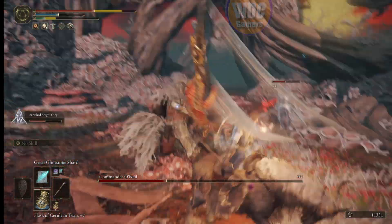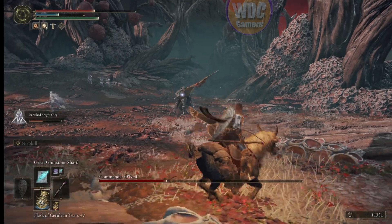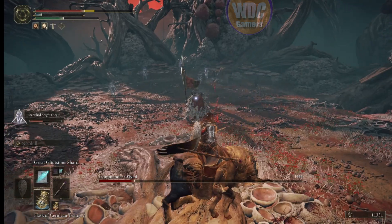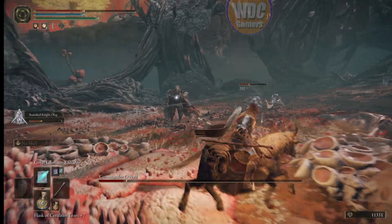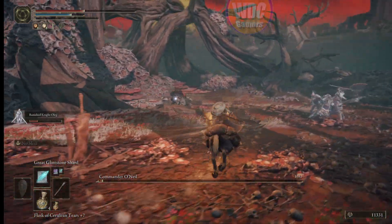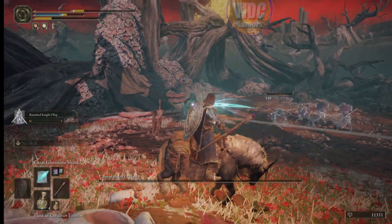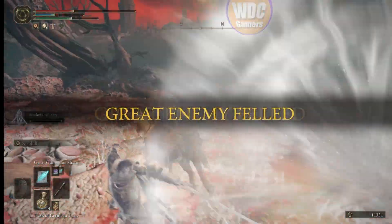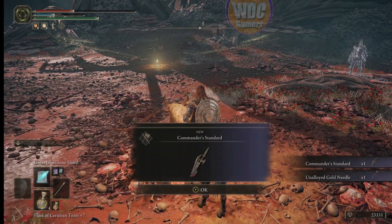He's got stamina. He's summoning again — just keep hammering, don't stand still. Get your mana up. Don't gamble. He's down, and when he's down his minions are down too.